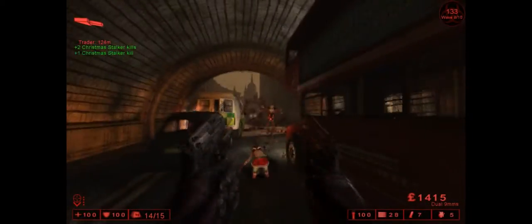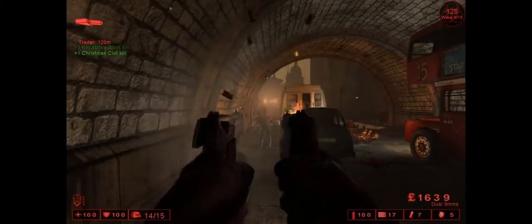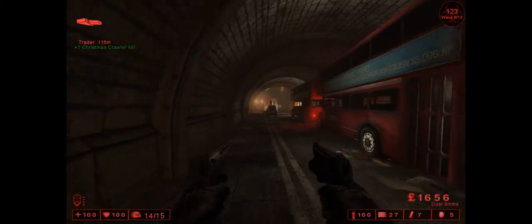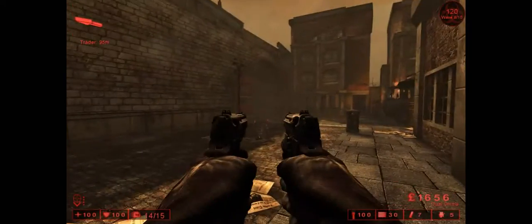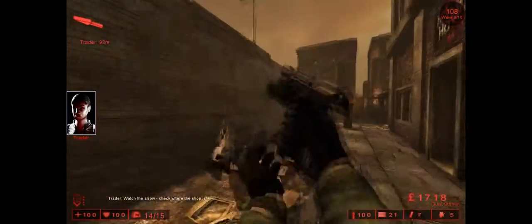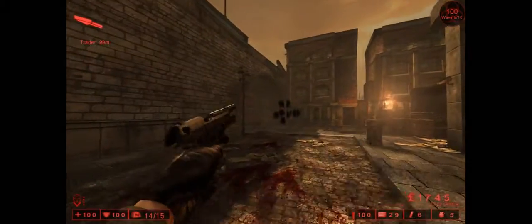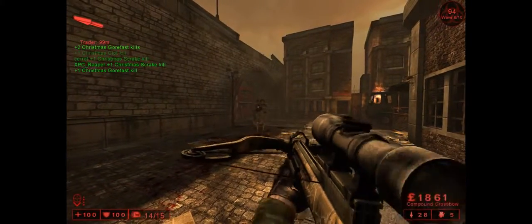Fortunately, if you've got a Crossbow you can take Flesh Pounds out at a good distance. All guns have iron sights in this, except for the hunting shotgun — the only one without any form of iron sights, and if you're using it at a range where you have to scope in, you're probably not going to deal as much damage as you could. In this game, if you can't get a high damage output, you're probably going to suffer.